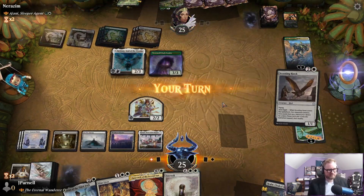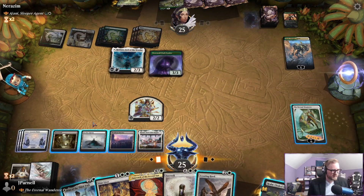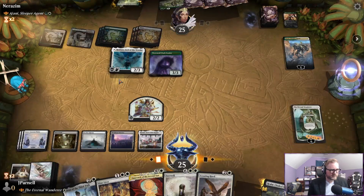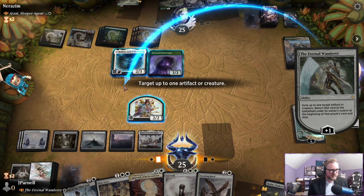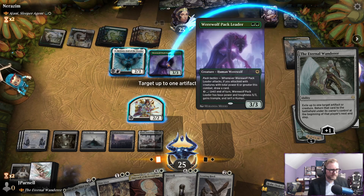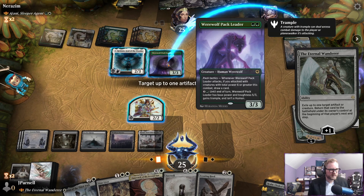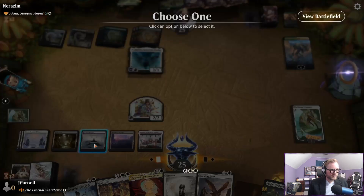I think we can do something about this. We should be able to activate both of these and then attack Johnny. We're going to exile Radain. Now we're going to exile the Werewolf Pack Leader. I'll handle this one.